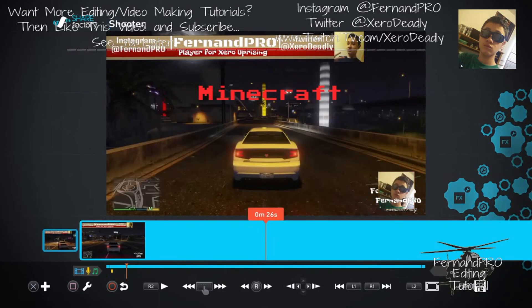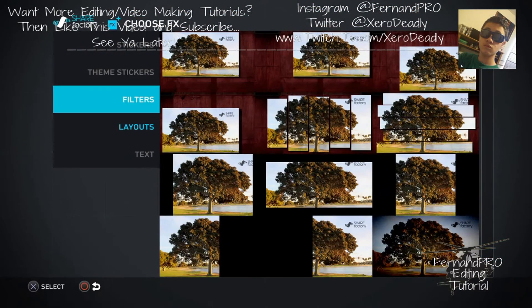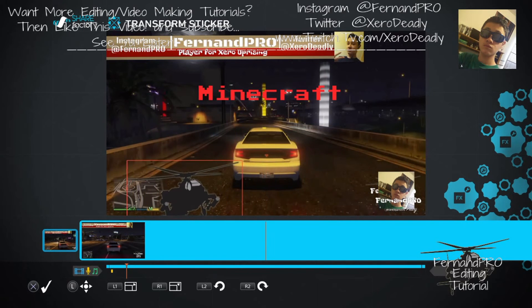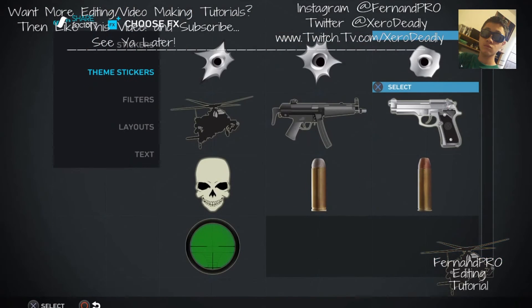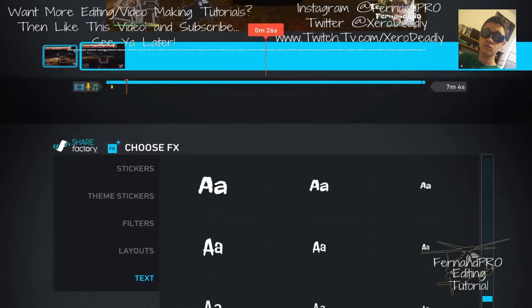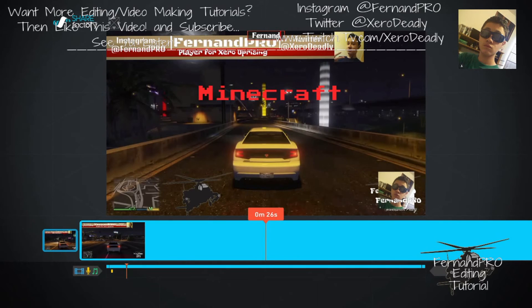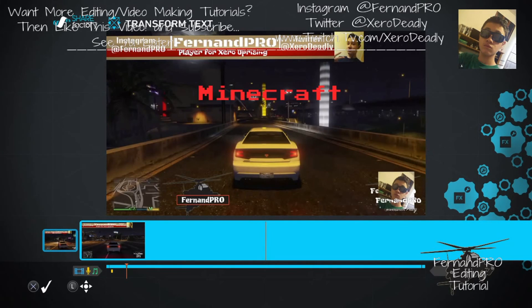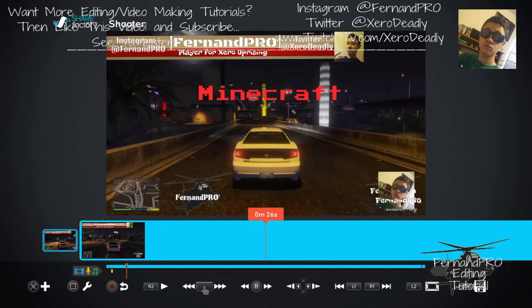You can delete the filter and delete the filter settings. If you want another logo, you can go back here — this is the logo I'm using right now. I usually put it in the bottom right corner of my screen. You can add any of these fonts right now onto your video in the bottom right corner to brand your own channel. It's amazing how PlayStation gives you this opportunity to make your own videos and send them to YouTube.